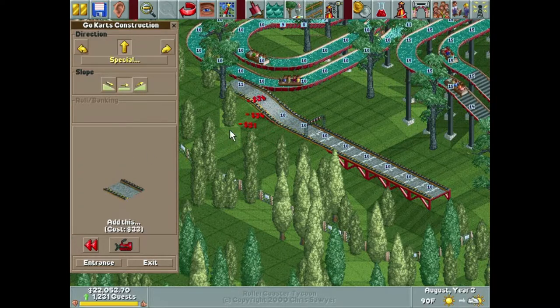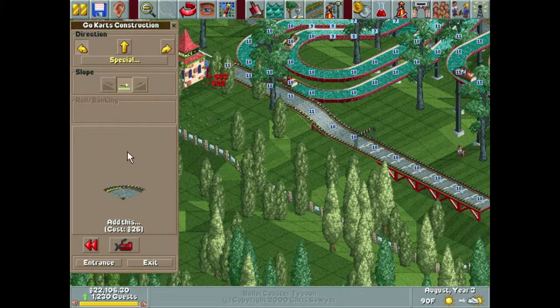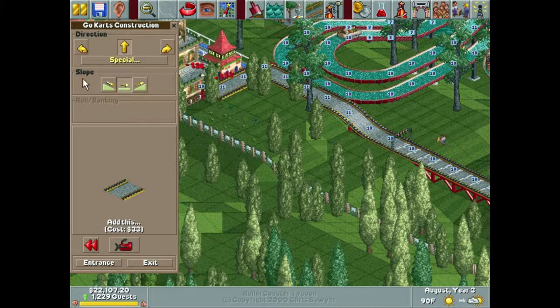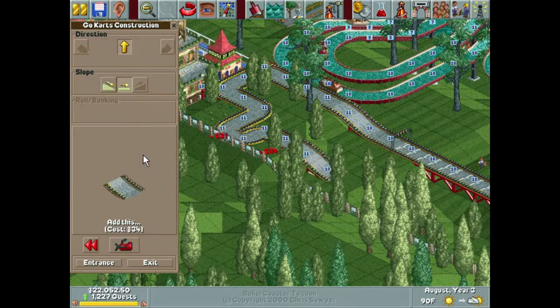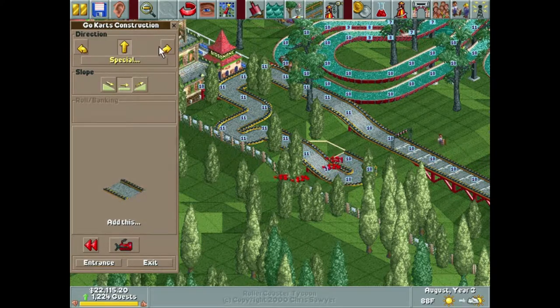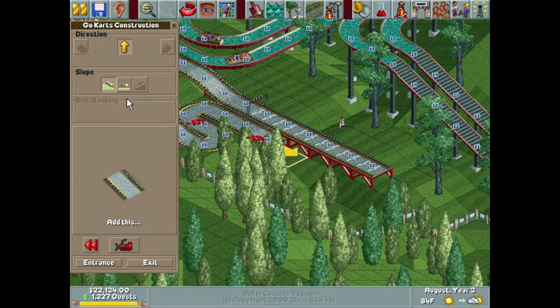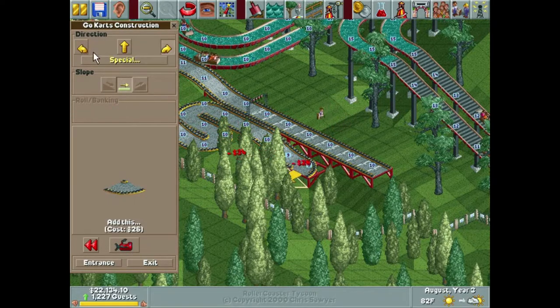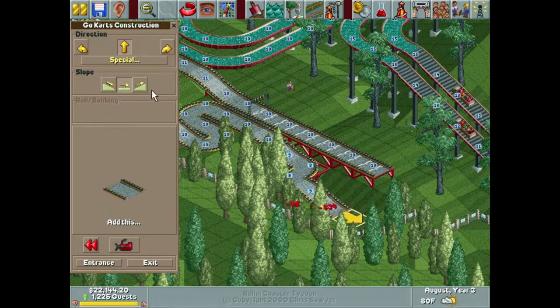Can we get around this without destroying those trees? We can — this one's not going to have to go. We're probably going to make this pretty short and sweet. I don't want to take too much time building this, nor do I want them to have an extremely long ride, because sometimes that can be not the greatest thing for making money. So we'll do two declines and then go right back up and end it.